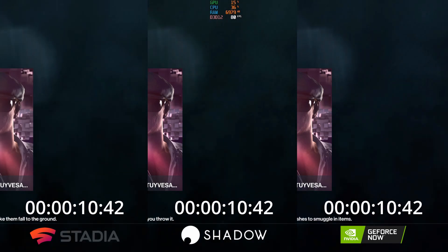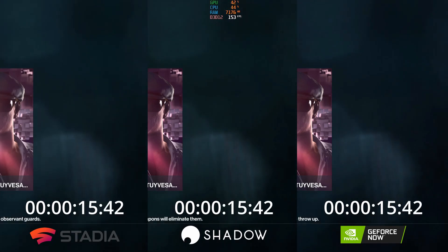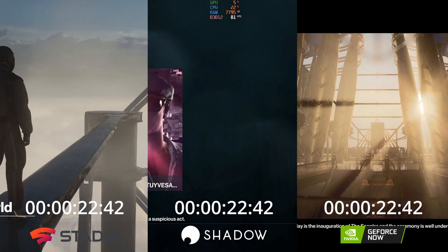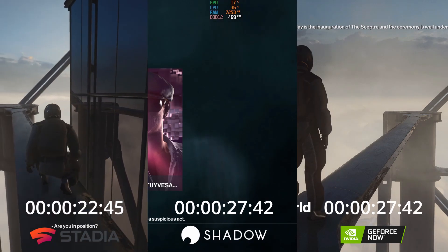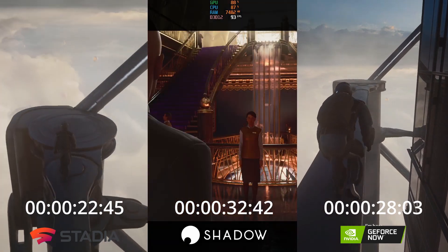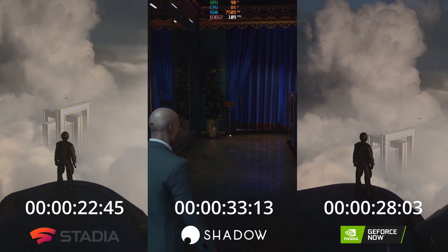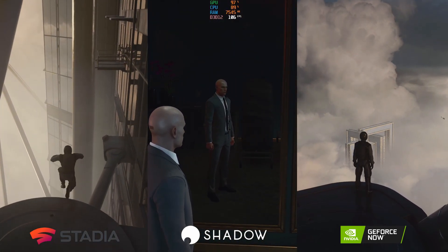Starting off with a speed test, loading the first Dubai mission. GeForce Now actually comes up fastest, starting the load screen at 16 seconds, with Google Stadia not far behind at 19 seconds. However, GeForce Now locks you a little bit longer in the game sequence and doesn't let you start until around the 28-second mark, whereas Stadia is off at 22 seconds and Shadow comes in last at just about 33 seconds — still extremely fast on the load times, just over 30 seconds for the slowest.